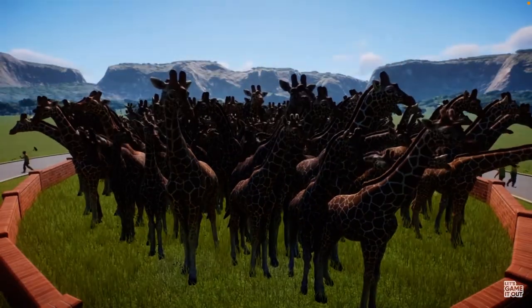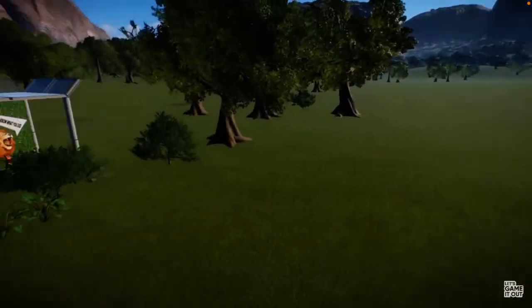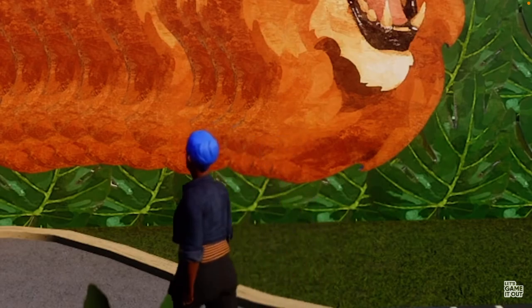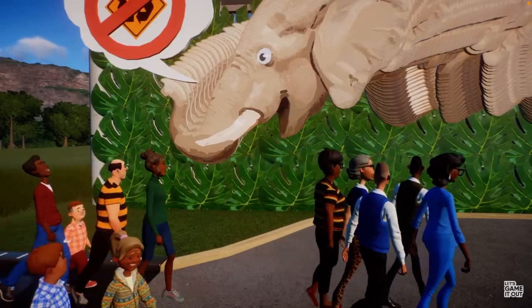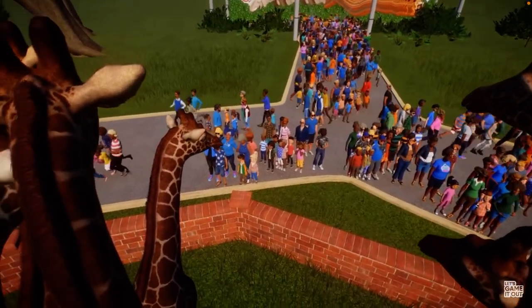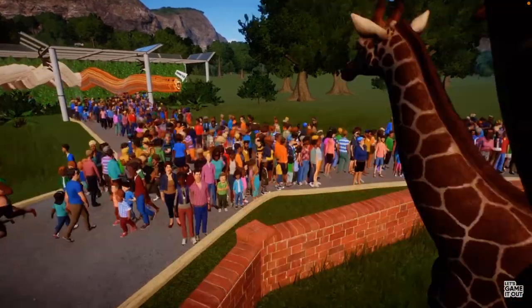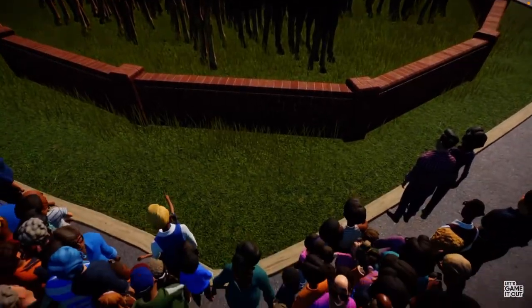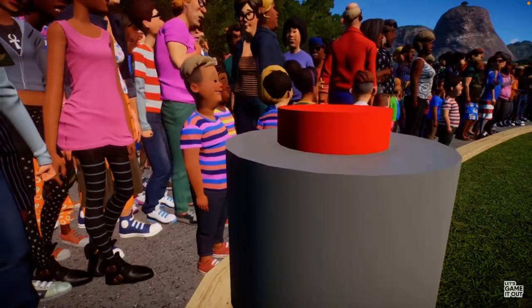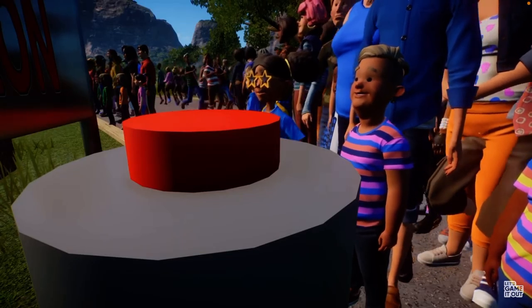Josh tells the giraffes to spread out: 'Make yourself at home, or form a battalion line — I'm not gonna tell you how to live.' Eventually they separate and mingle. A 'mingle of giraffes' is apparently the correct term. Guests arrive and look up at the sign approvingly. Despite the tiny fence being the only thing keeping giraffes from trampling children, it's a big hit. Then it's time to LGiO-ify the zoo: enter a big red button.